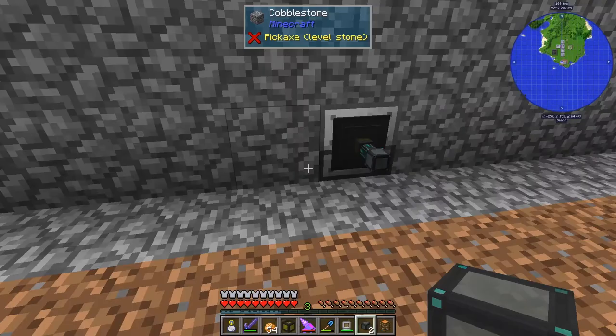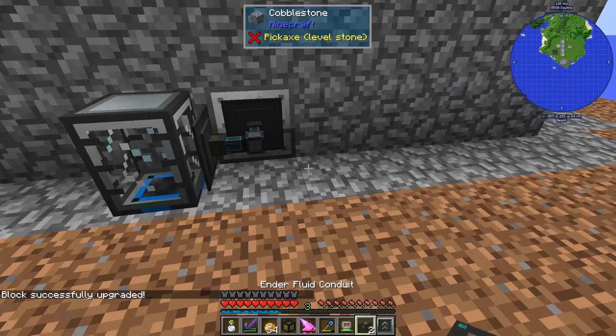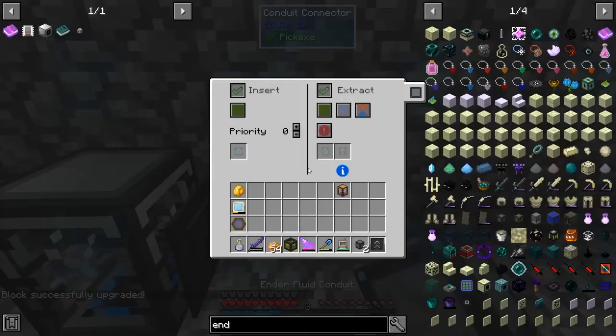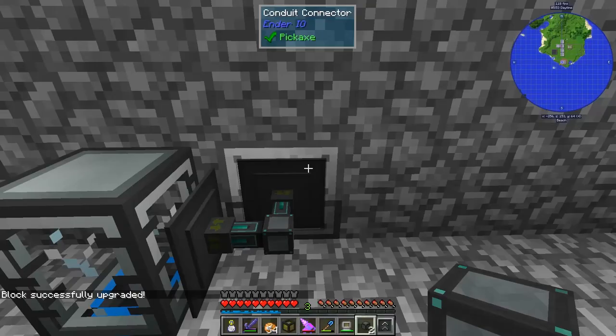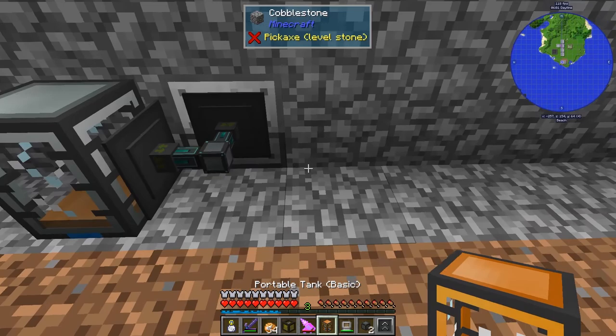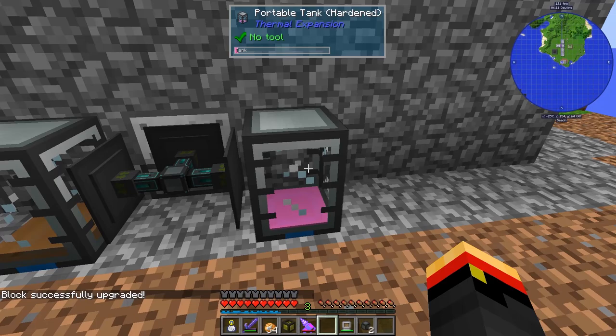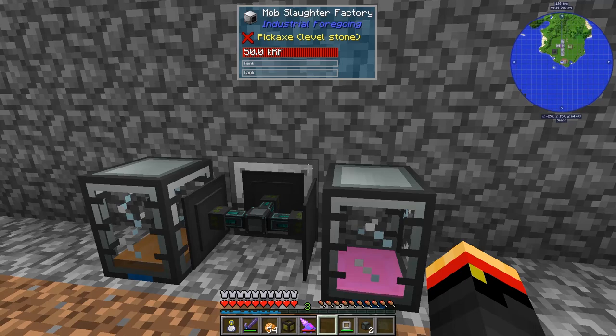Let's take both of these tanks out of here. I'm probably going to need one of those ender fluid conduits actually, because we've got two kinds of fluids going. Let's put a tank over here and we will upgrade it, and we will say that you are always active, so you are getting the meat, and then you should get the pink slime. You can hear the mobs spawning in there right now — they spawn and die pretty much instantly.